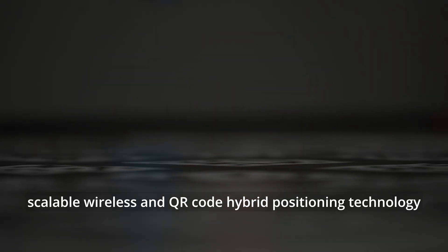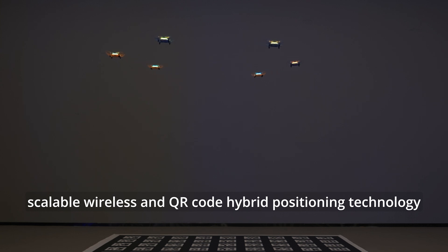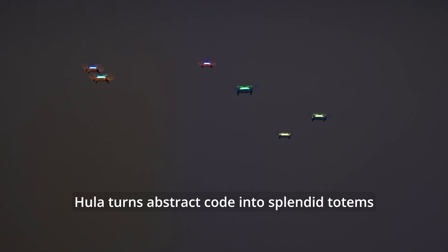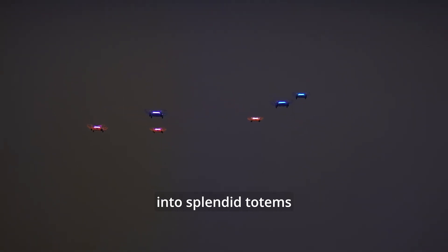Round 3 showcases a formation exhibition match. With colorful LED lighting, scalable wireless and QR code hybrid positioning technology, and multi-drone formation programming operation, Hula turns abstract code into splendid totems!